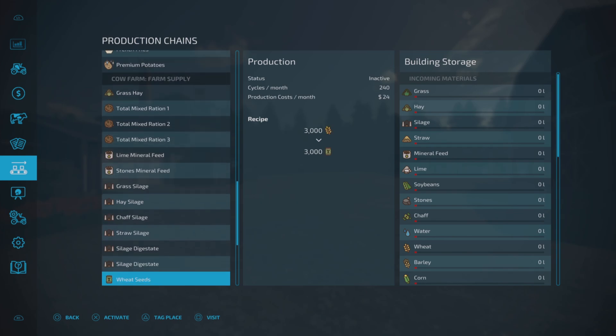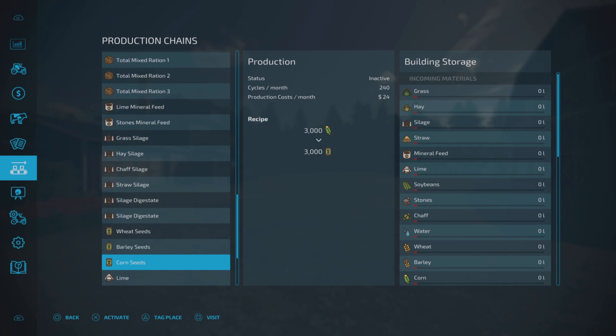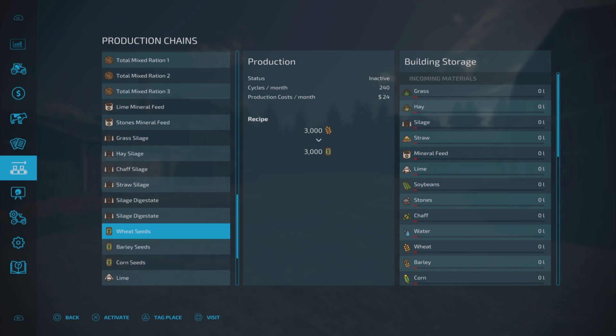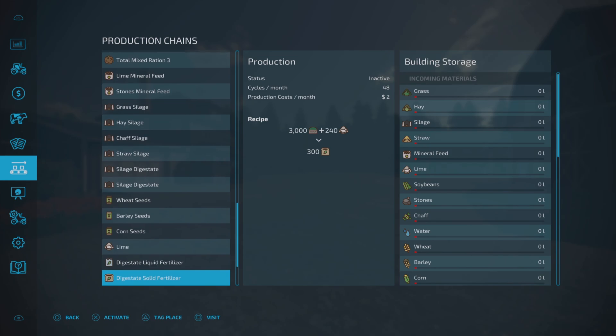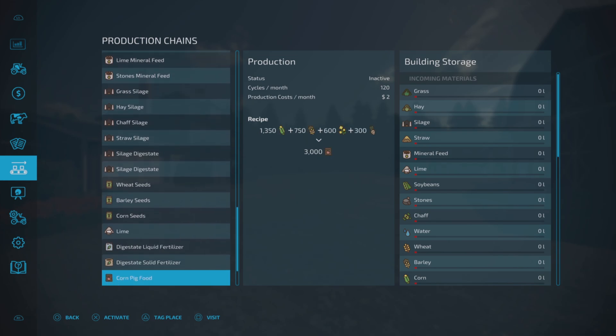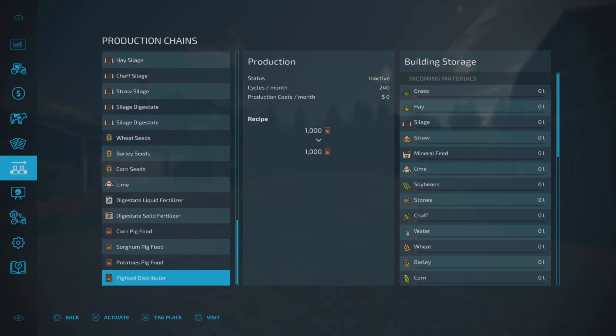We can also produce silage from chaff and water, and produce seeds by putting in wheat, barley, or corn — like for like. Lime is made from stones and water. Liquid fertilizer can be produced from digestate, and solid fertilizer needs digestate and lime. For pig food there are three recipes: corn, barley, canola and sugar beet; sorghum, wheat, canola and potatoes; and potatoes, sorghum, barley and soybeans. There's also a pig food distributor.